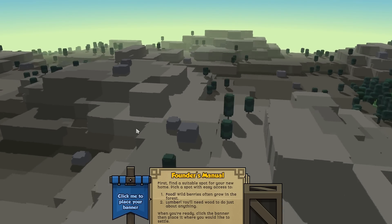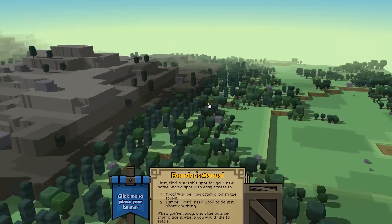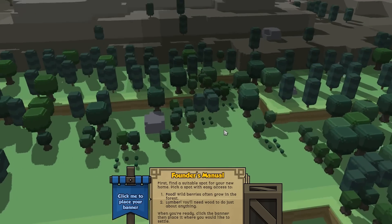You can notice things I'll point out — the world generation is a little bit more primitive. The trees are a little kind of scattered. We've gotten a lot better in that regard.